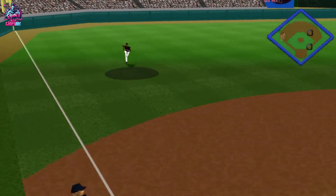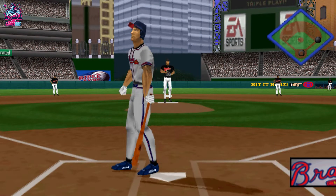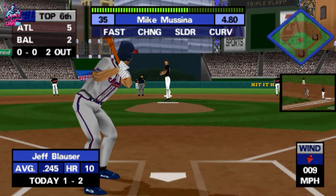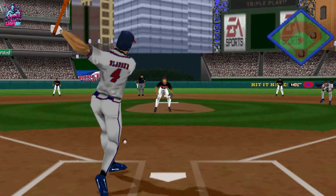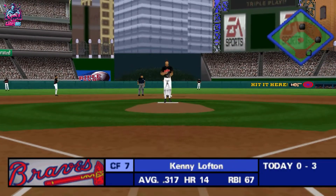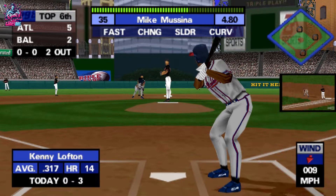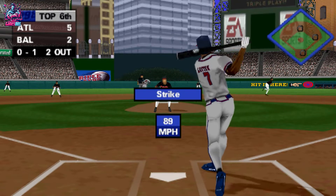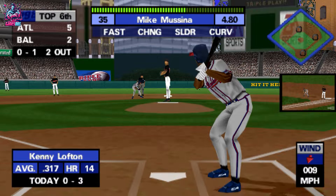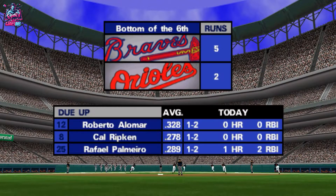The runner goes. Hit to left field — out, no problem. Two outs and one on. Batting one for two, Jeff Blouser. Ground ball to the shortstop. Throw to second. Two outs and two on. The score so far is 5-2. Way behind on that one. Hit to center field — easy play. That's the third out with two left on base.